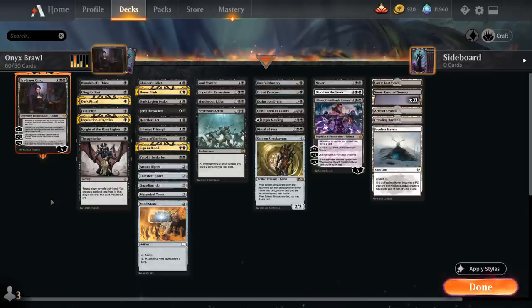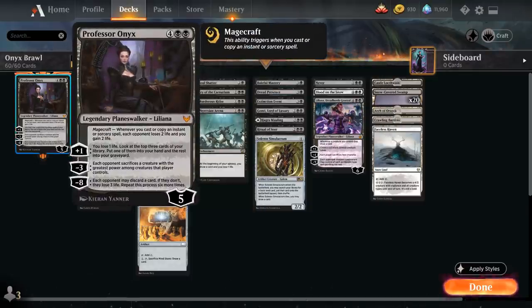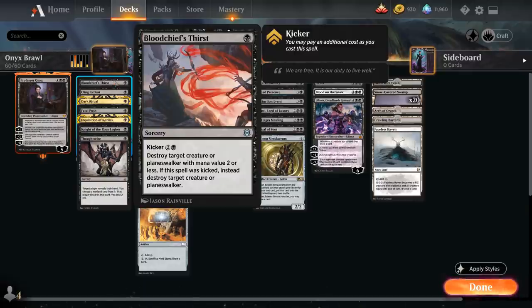Looking at the rest of the deck, you'll notice some Mystical Archive cards we can't play in other formats, like Dark Ritual — the single-mana instant that adds triple black to our mana pool, great for ramping into Professor Onyx ahead of schedule. At one mana we've got Bloodchief's Thirst as a cheap removal spell, which can also be kicked for two and a black to take out larger creatures and planeswalkers.